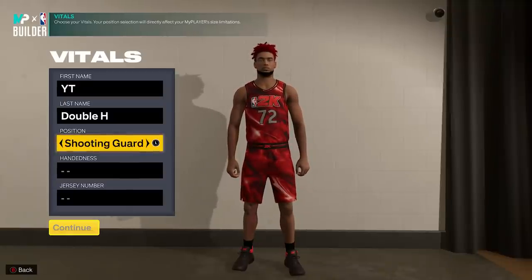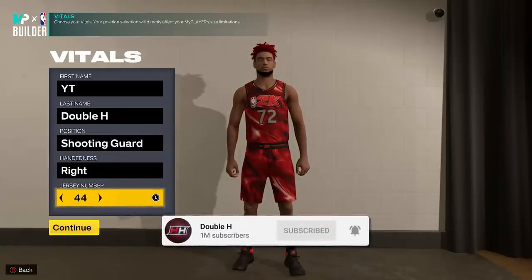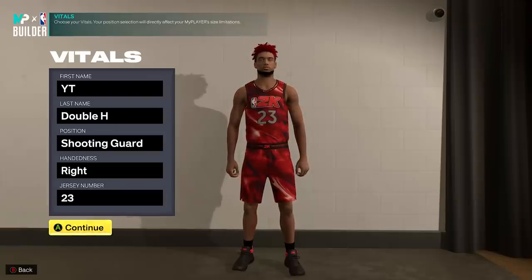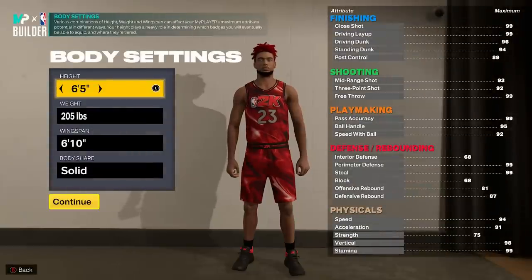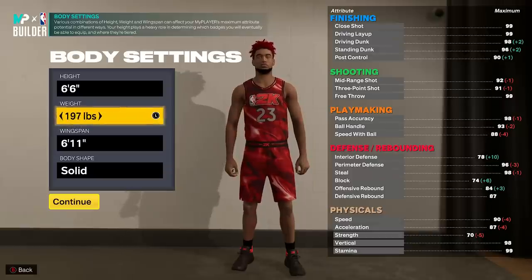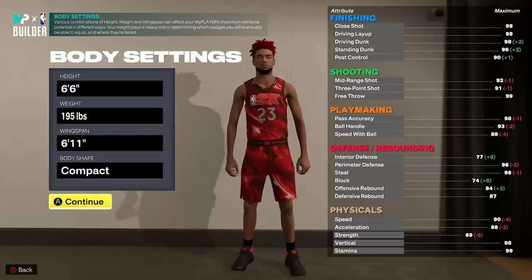I'm going to show you the Michael Jordan build. The build name you're going to get is his nickname: 'His Airness' — that will be your build name in the park. You're going to want to make a shooting guard, right-handed, and of course number 23, because that's Michael Jordan's number. If you do not go number 23, you do not get the build. You want to go 6'6", 195 pounds, 6'11" wingspan. Body type does not matter, but you have to go that exact weight, height, and wingspan.